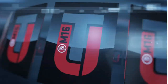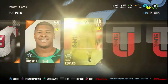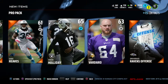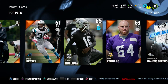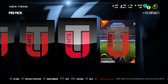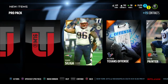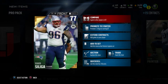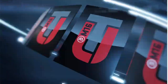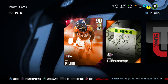Seven packs left — a little over halfway through the bundle. Ryan Mallet, Ryan Russell, Quentin Coples, 76 overall outside linebacker. Trindon Holliday — amazing return man, I've returned so many kicks for touchdowns with him, it's crazy. Going from the back — one player I'm not even going to attempt to pronounce, 77 overall, does go in the Patriots Captain set, so maybe we can get some coin out of him.